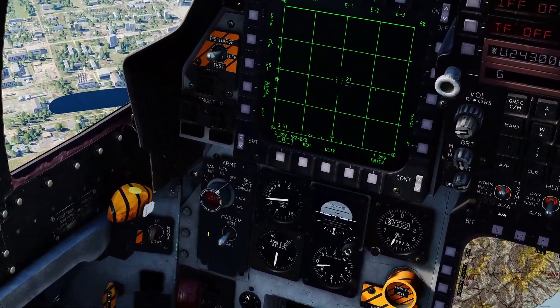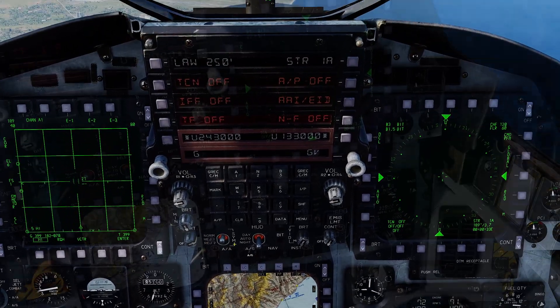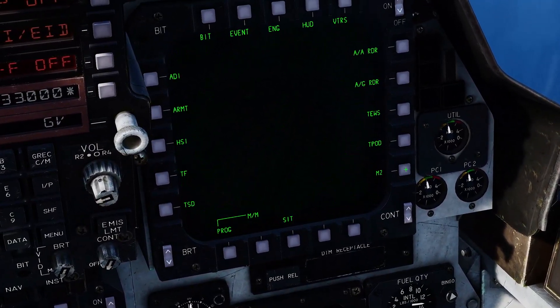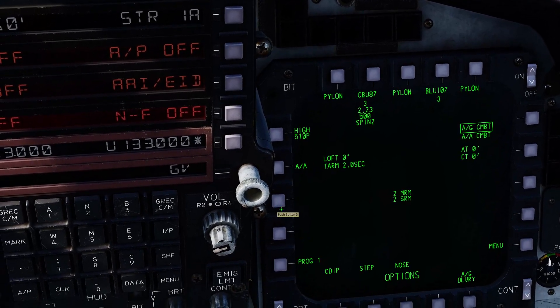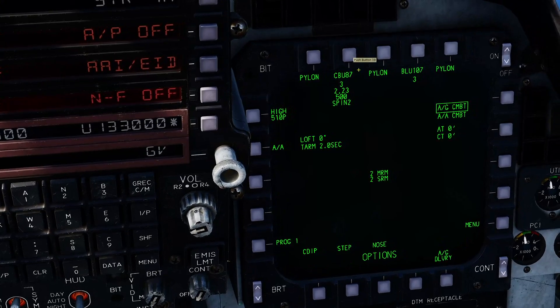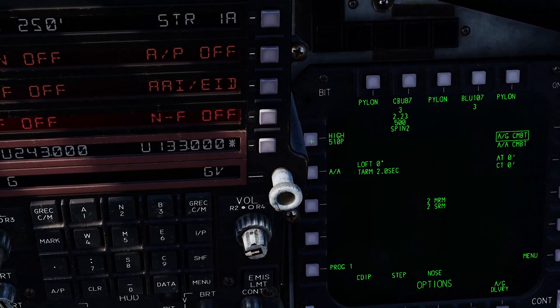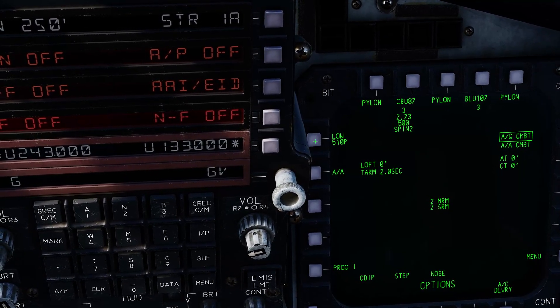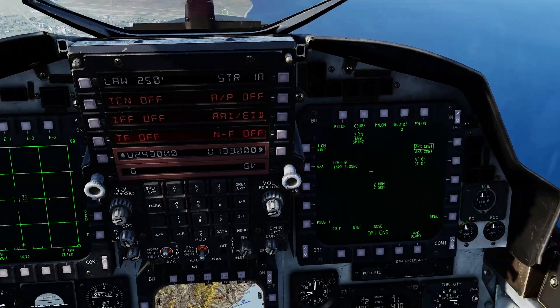Once in the cockpit: master arm on, air to ground master mode. Let's go through to the armament page from menu one, air to ground, and just double check we don't have any of these upper stations boxed. We can also change the rate of fire of the gun — high or low. I don't know why you would ever want low, but I'm going with high, and you can see the quantity of rounds there.